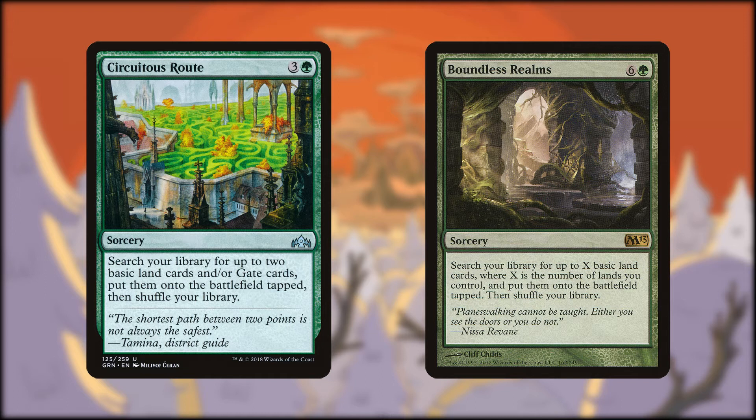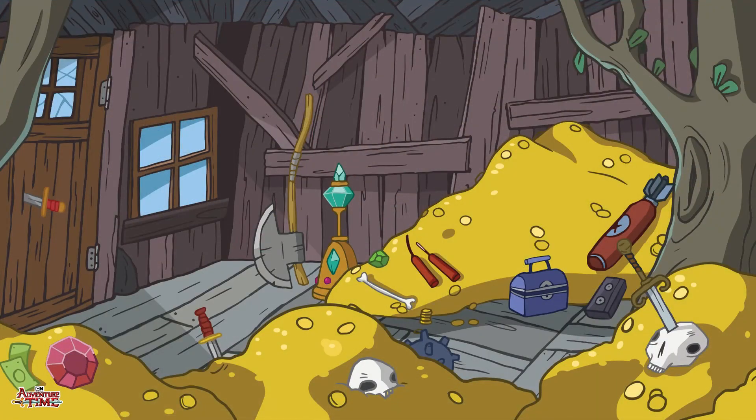We also have a couple of more expensive ramp spells. Circuitous Root costs four mana and portrays just the kind of labyrinth I'd expect Finn and Jake to get lost in — it finds either Guildgates or basic lands. Boundless Realms is basically a mana doubling spell in this deck since we're running almost exclusively land ramp, and it also reminds me of Finn traveling between multiple dimensions.